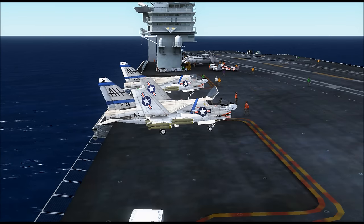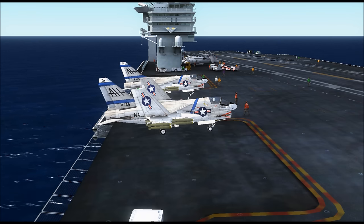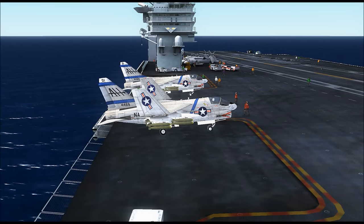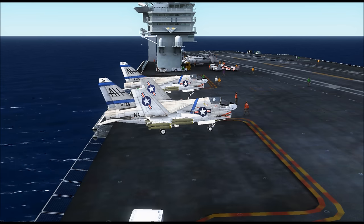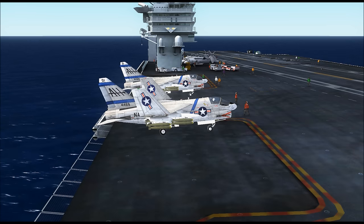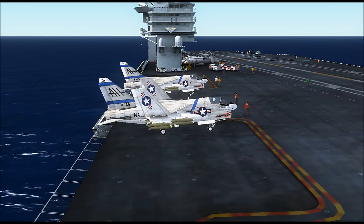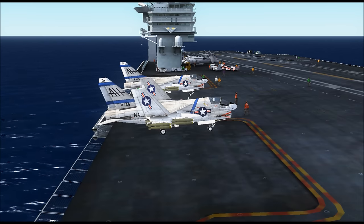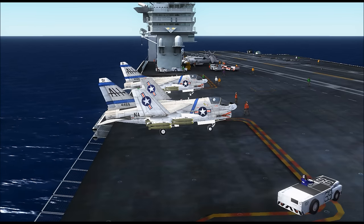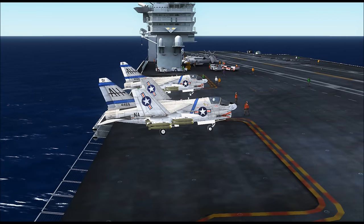Our number one plane is already loaded for bear. My only slight quibble is that since I use FS Recorder to get the AI flight going as well, the one thing they don't do is fold the wings — which is unfortunate, but it won't detract from the episode. So we are ready to go. Our red shirts have us armed, our purple shirts — or grapes — have us fueled. We've spoken to the plane captain, he signed off on everything. Let's go ahead and get this bird started up and get out of here.